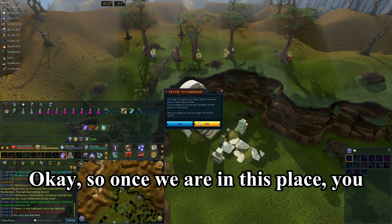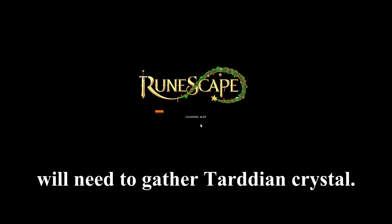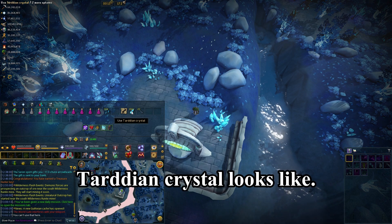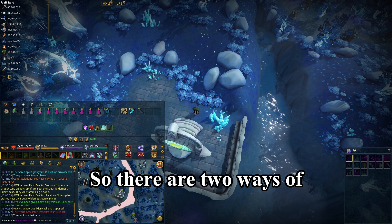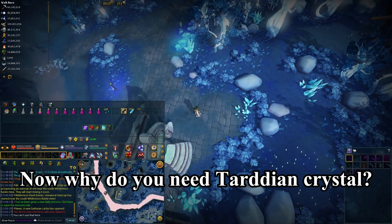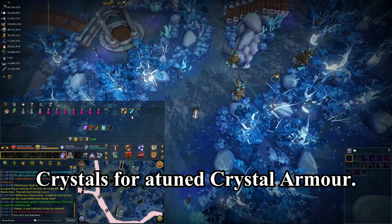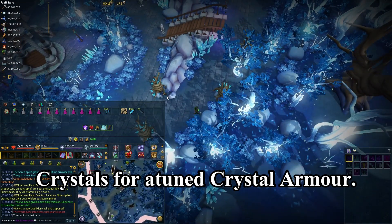Once we are in this place, you will need to gather Terridian Crystals. This is what a Terridian Crystal looks like. There are two ways of obtaining Terridian Crystals. You need to exchange Terridian Crystals for Attune Crystal Armor.